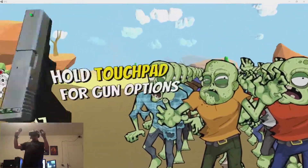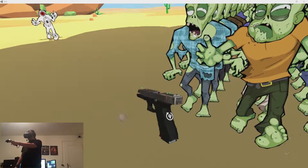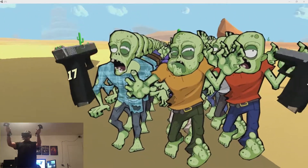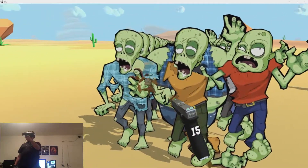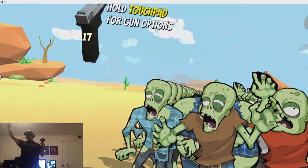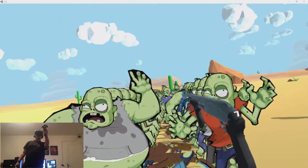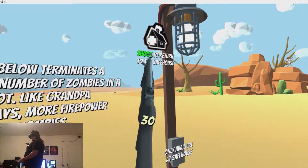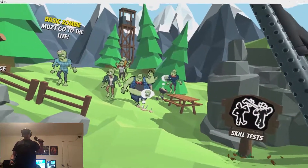What's up guys? This is Shadow and welcome to VR Sunday! Today I got for you Zombie Training Simulator! It's a shooter game, as you can see, and you're training to survive in a case of a zombie apocalypse. So today we'll learn how to fight off the horde of the undead in a shooty way. As you can see in this game you're fighting zombie cardboard cutouts!